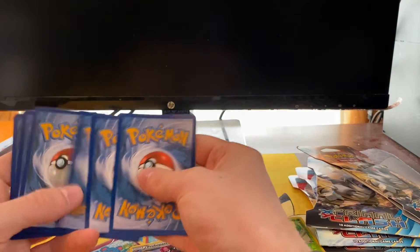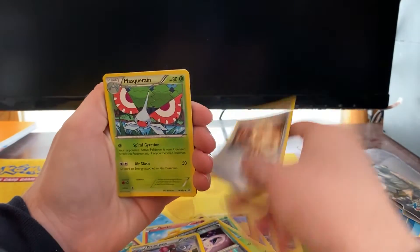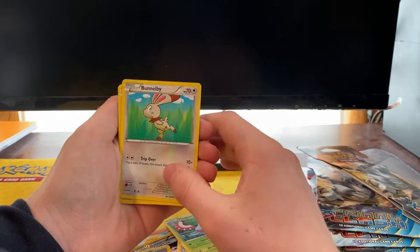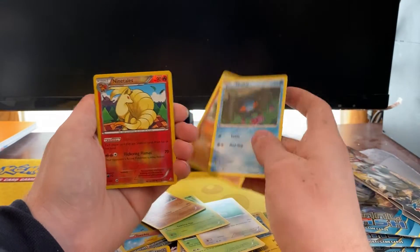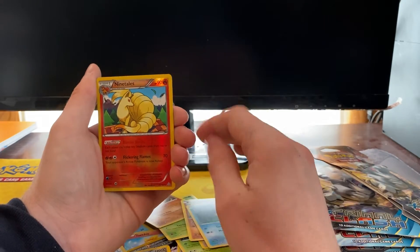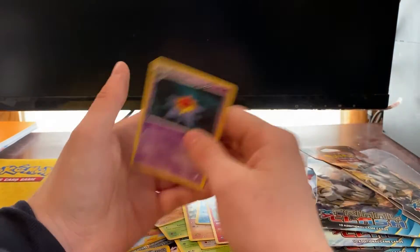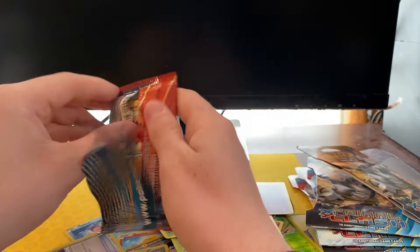Pack four — one, two, three. Groudon Spirit Link, Masquerain, Garde Voir Spirit Link, Combee, Lumineon, Solrock, Mudkip, Trapinch, Ninetales regular rare or reverse rare, and Starmie regular rare. Still nothing — I'm just surprised I haven't pulled anything yet.